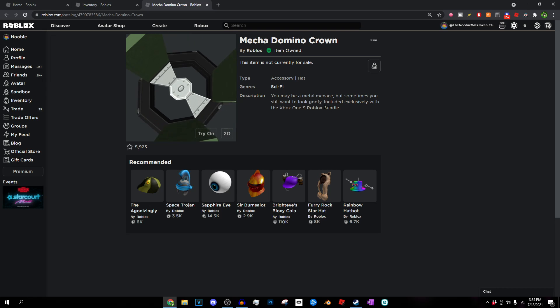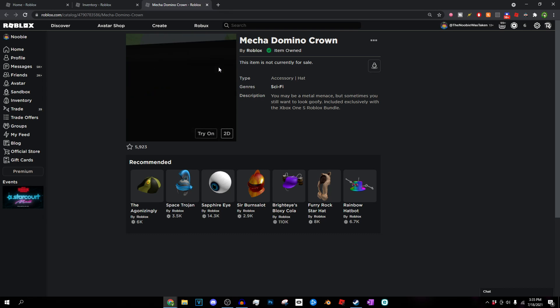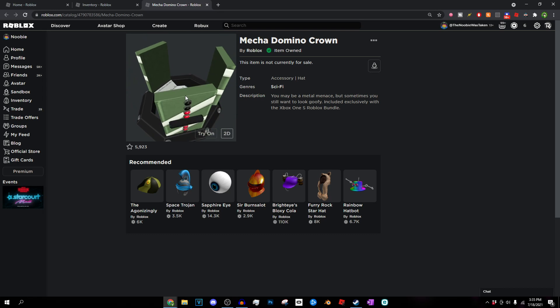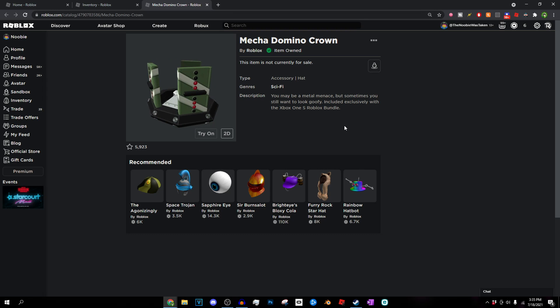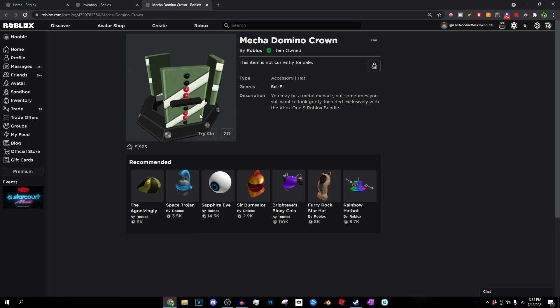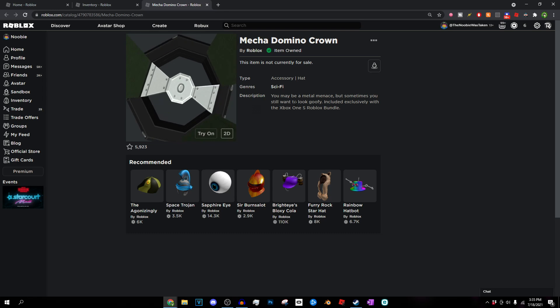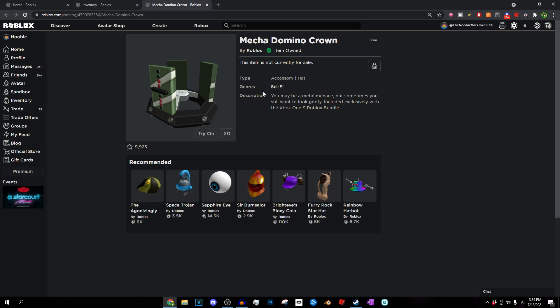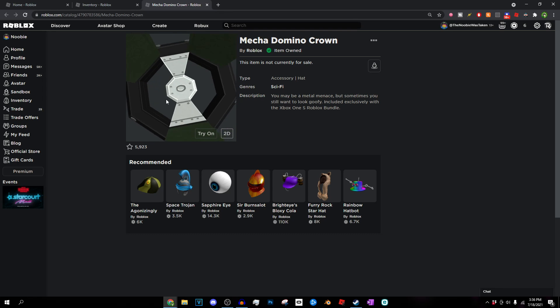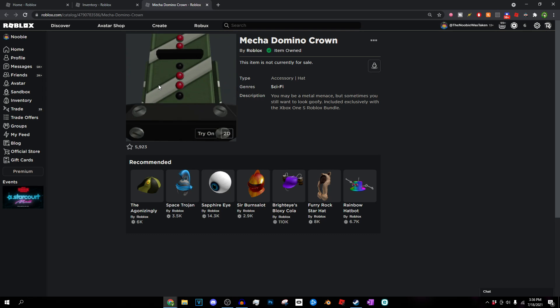To get this item, you have to buy an Xbox One S bundle — specifically the Roblox bundle. Now, most people don't want to buy a whole Xbox One S just to get a Roblox item. The way I actually got this item was not by owning an Xbox — I actually have a PlayStation. What I did was buy just the code itself. Instead of getting the whole Xbox, I got just the code for the Xbox One S to get this item. I then asked a friend to redeem it on his Xbox and log into my Roblox account to put the item on my account.